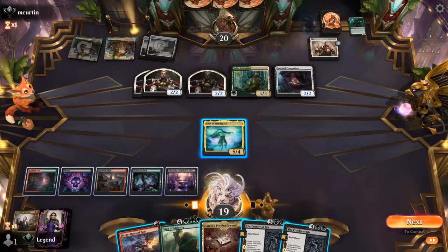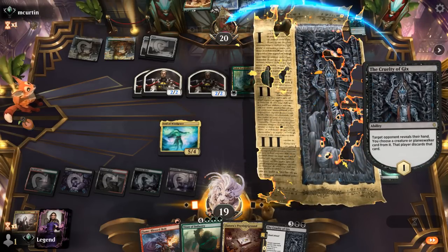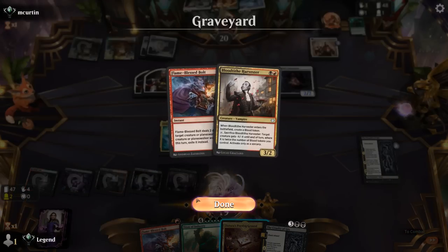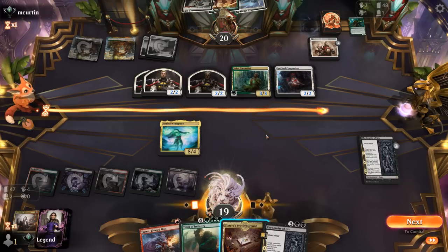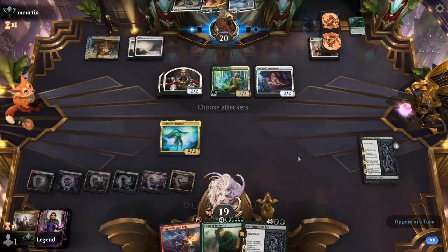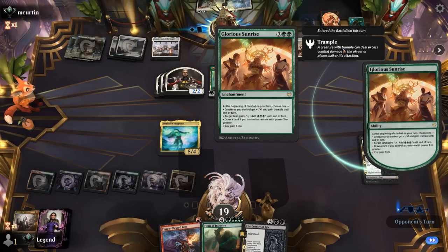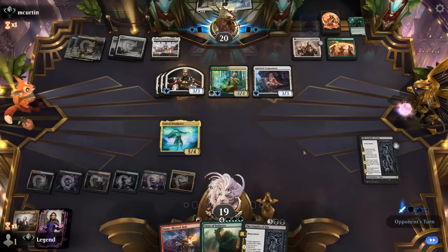Opponent does not have any creatures or planeswalkers — just a bunch of enchantments including a Leyline Binding. That makes me more inclined to attack with Soul of Windgrace, although I won't have any lands to get back with it. So maybe I should hang back anyway and force them to use Leyline Binding, which we can get rid of with Titan if needed. Next turn Meat Hook Massacre will probably wipe the board. Opponent goes for Sunrise — can either draw or pump the team. A Meat Hook Massacre for 3 would still keep our Soul in play. Opponent pumps the team to set up a pretty big attack, and it shouldn't matter too much which creature we block here.